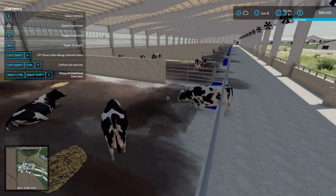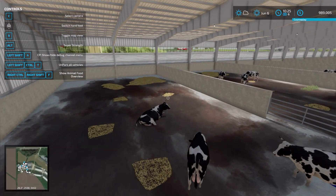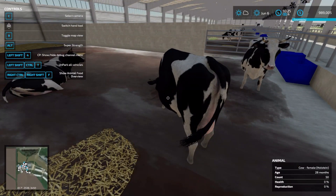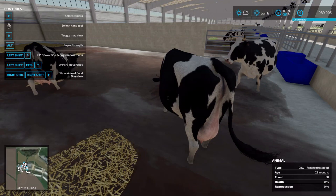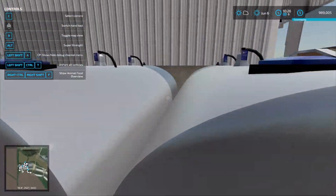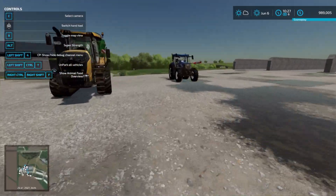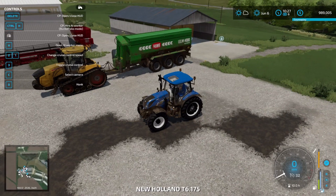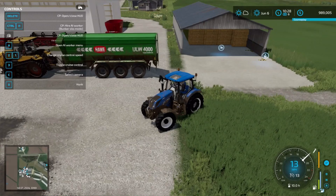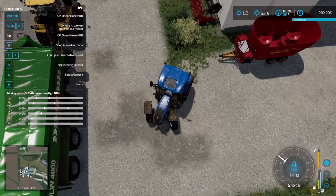Hello everybody, this is bench85 and welcome back to another episode of Farming Simulator 22 here on Westp4x. We officially have cows, and we have cows that hopefully are going to be producing milk very soon. However, we need to feed them because we don't have any feed yet. That's something we need to do, and it's going to require a couple of items — we need some hay, some silage, all sorts of things, and we need to mix it all up.